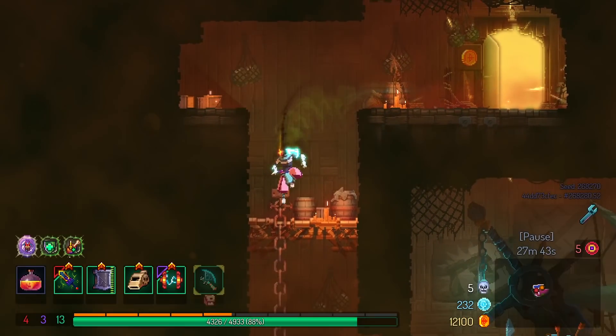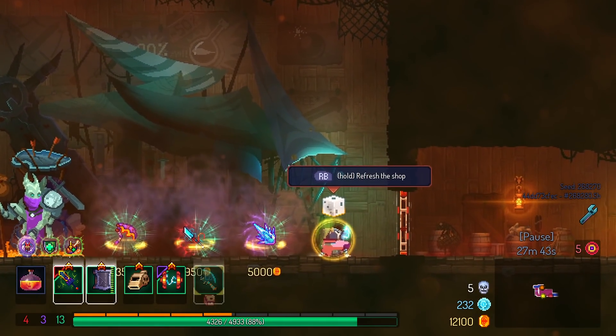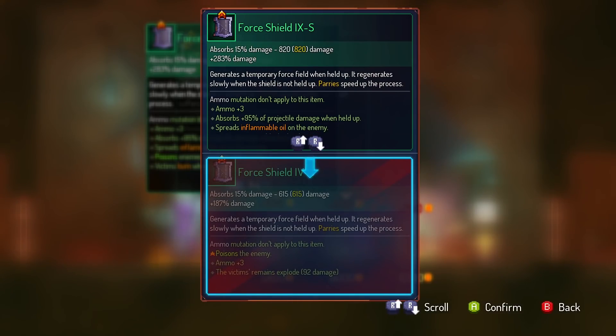We win Risk of Rain 2 — I beat Risk of Rain 2 on Eclipse mode! Only Eclipse mode 1, of course, but how much more do you want from me on that? Give me an upgrade for my shield. Finally.